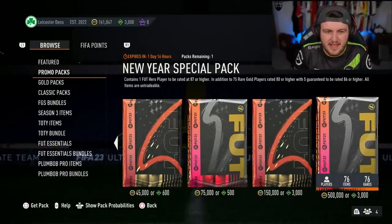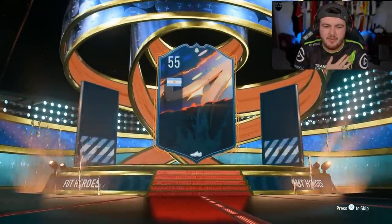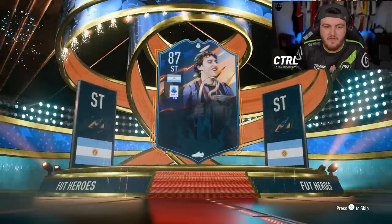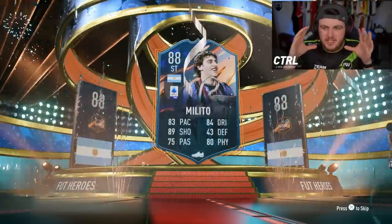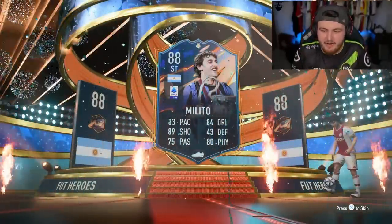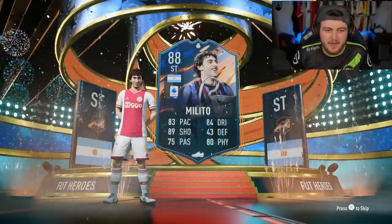We have the New Year special pack on this account. Here we go — can we get something good? Every time I see blue at the top I think it's a Team of the Year. I've not actually seen the Team of the Year animation, so I don't know what it looks like. I just see blue and forget we're getting a hero. Milito is not a great hero to get, sadly — it's good fodder, but not a great hero.